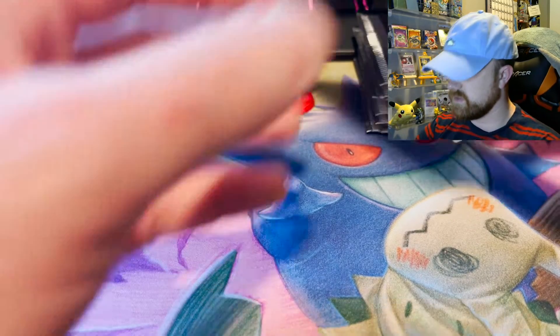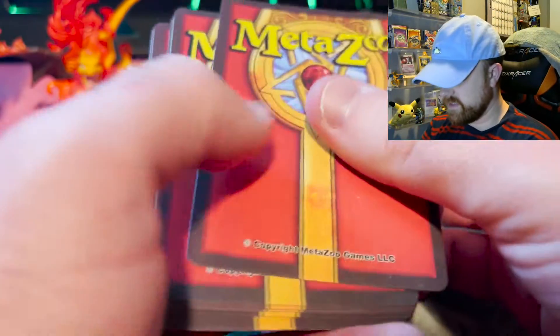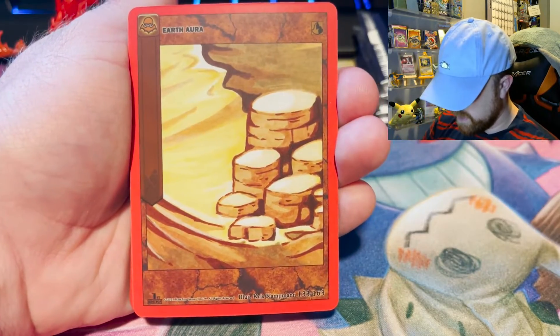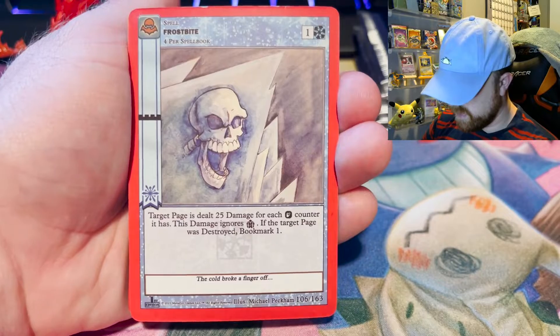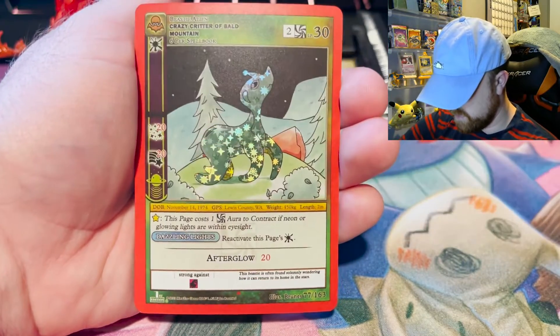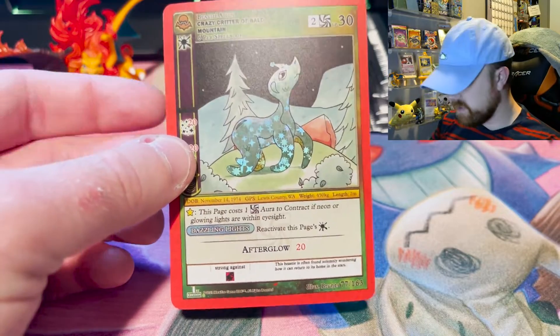On to the next. I'd like another Nightfall Mothman — honestly I'll take any doubles. We've got the Wood Devil of Coos County, Stained Glass Token, Daytime, Earth Aura, Axe Handle Hound, Cosmic Warp, Frostbite, Tribe Triad, Bogeyman, Headless Nun, Dampen, and the Crazy Critter of Bald Mountain. I don't think I have this reverse. So far, two really good pools.